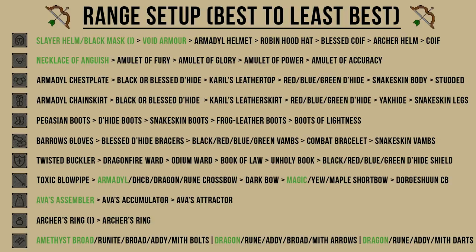I have posted a chart on screen now that shows you the best equipment to wear from best to least best. I've also highlighted in green the pieces of armor that give a range damage boost, so try to incorporate those items into your setup to kill Bloodvelds faster. Focus on gear that hits harder — getting items like an Armadillo crossbow instead of a rune crossbow, dragon arrows instead of addy arrows, or amethyst broad bolts instead of regular broad bolts will speed up your kills per hour.